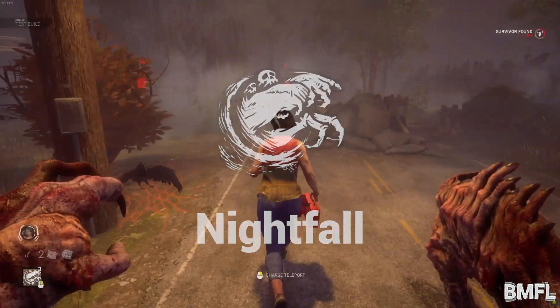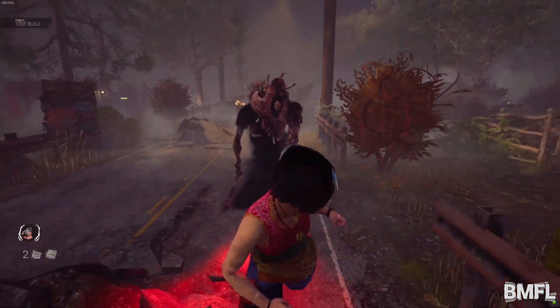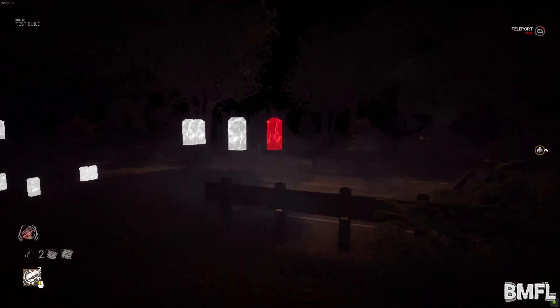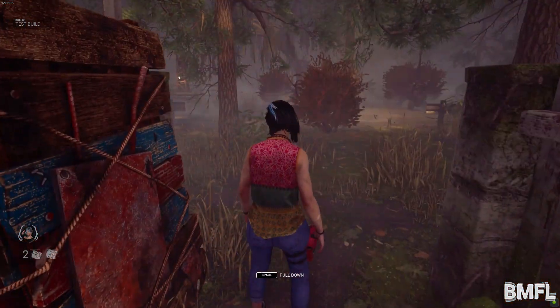Nightfall: Whenever a healthy survivor is injured or hooked, the Nightfall meter builds. Nightfall builds faster for each injured survivor. The Nightfall meter also builds whenever you teleport. Once the Nightfall meter is filled, Nightfall begins.